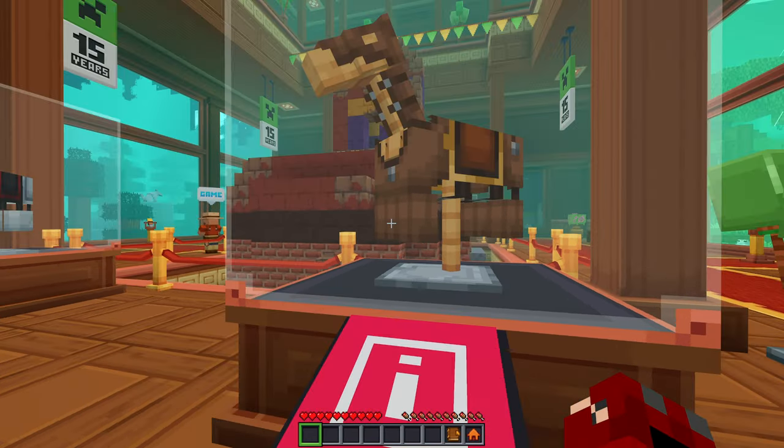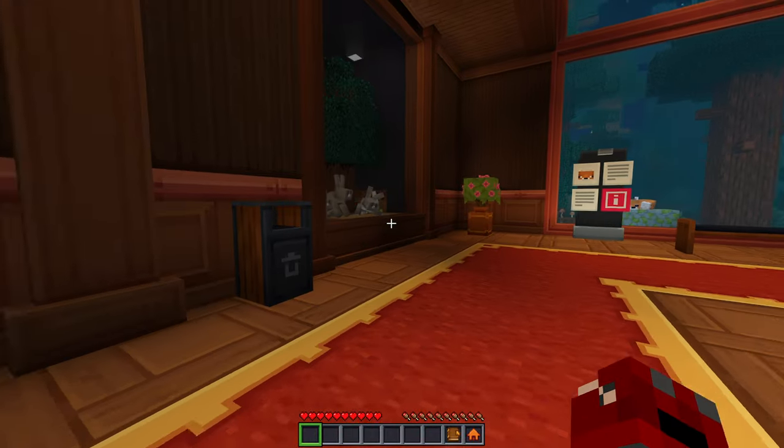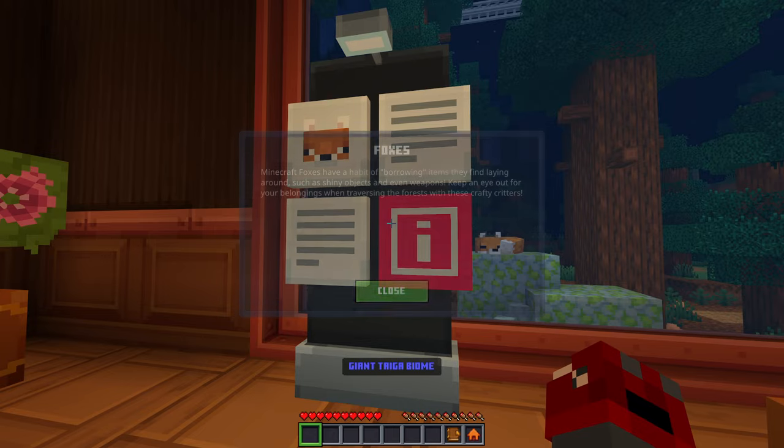Witches — masters of potions and hiding in the dark, these mysterious figures are often found lurking deep within swampy forests. They wield potent potions and arcane spells, but who are they and what drives their curious craft? Who knows — maybe you will be the one to discover their true motives. They are really annoying in Minecraft Dungeons, I'll say that much.